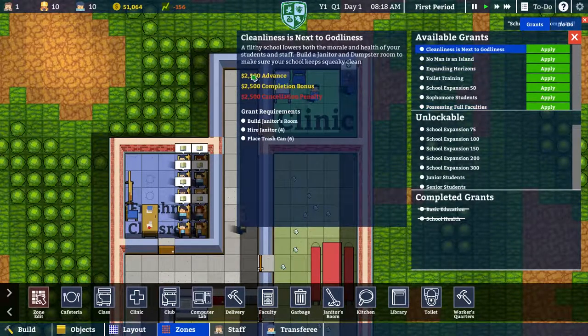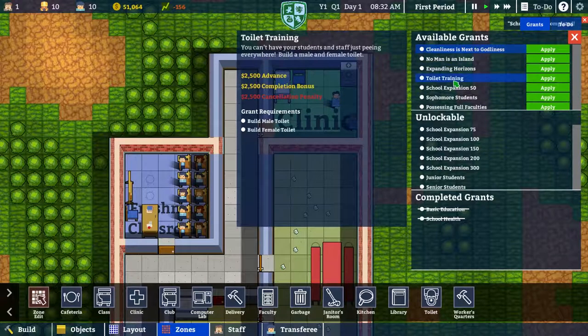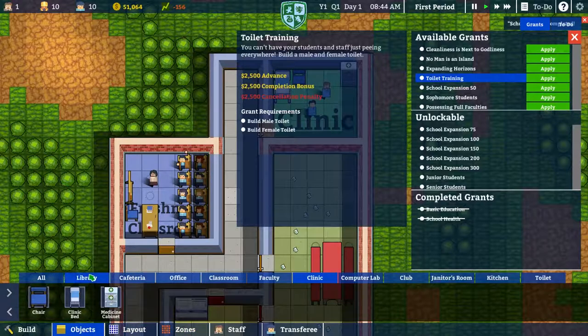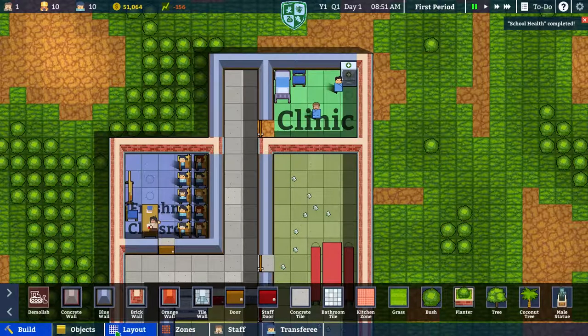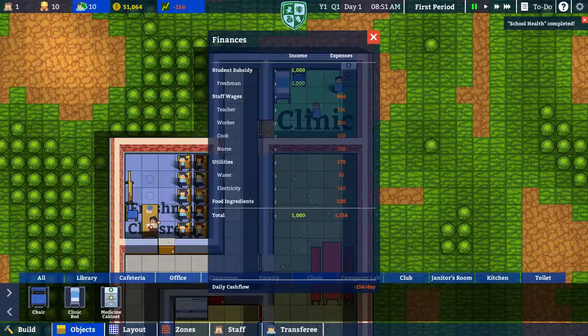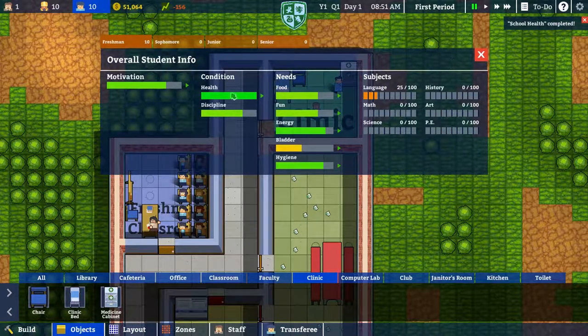Cleanliness alert: a dirty school lowers both the morale and health of your students. Build a janitor and dumpster room to make sure your school keeps squeaky clean. Also, you can't have your students going everywhere - build a male and female toilet. I feel like that's actually rather important. Let me see how much space I have if I make another classroom. Can I bring students in, or do they only come in at certain points?